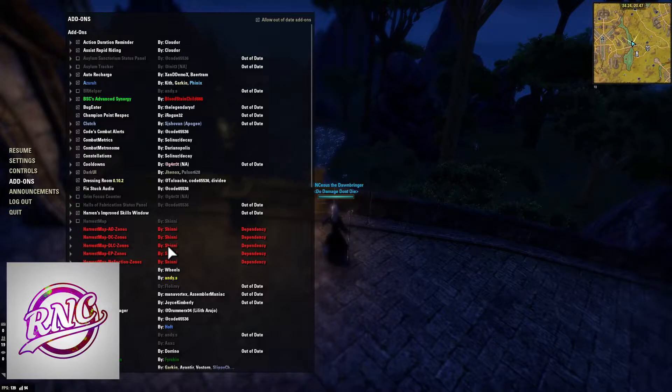Next add-on is Clutch. If you've ever had a bug where you can't light attack because you just swapped bars after swapping from Maelstrom — this happens a lot — I do recommend getting Clutch. It's going to fix that staff-swapping issue and not being able to light attack.